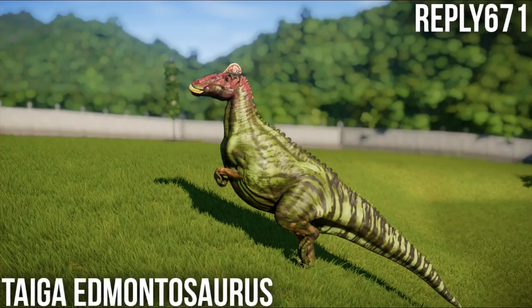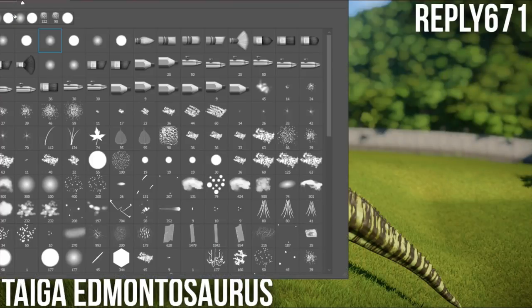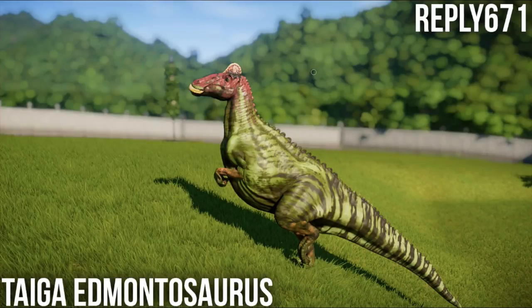There are some really nice skins in here, starting with the Edmontosaurus. A lot of the variants on the Edmontosaurus other than the rainforest one are fairly boring, whereas this Taiga one is actually a little bit interesting. It looks like a giant chubby watermelon with arms, which is actually the dream and all I ever want from a dinosaur.